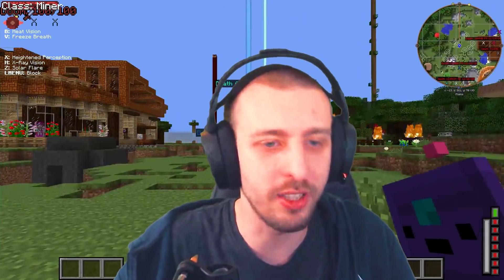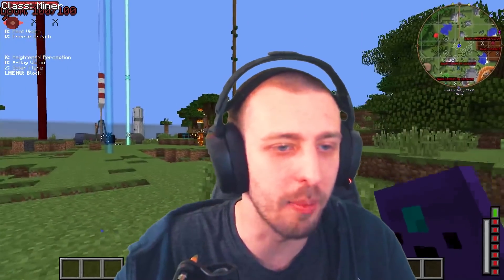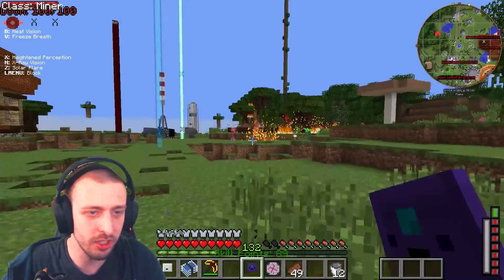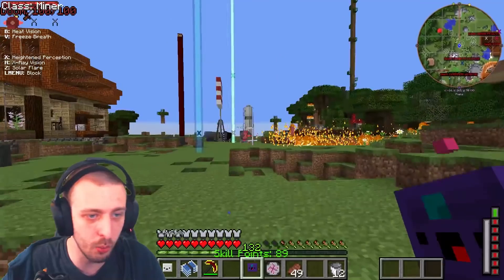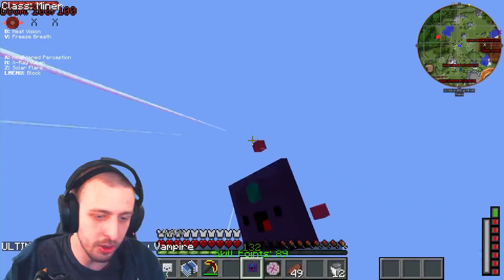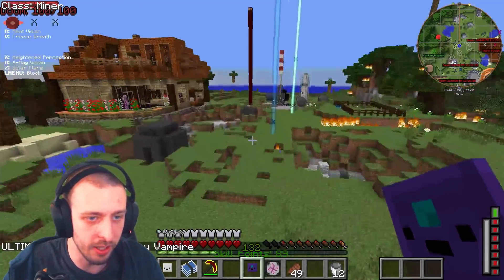Welcome back to another video! Today we are hopping right into Crazy Craft. We're becoming like Cap — he's got all these super cool abilities without any superhero gear. We are becoming a superhero today. Cap just died to a vampire and now he's after me.